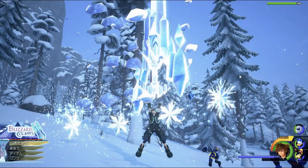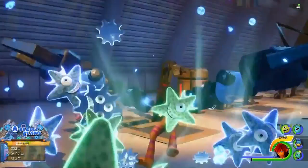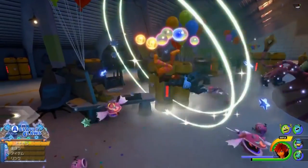Following on with the Frozen Keyblade transformations, we have a new gameplay scene of Sora using the second phase transformation, known as Blizzard Claws. It's part of the Speed Form where Sora is equipped with the green-based form outfit. Similar to Blizzard Blades, Blizzard Claws will be focused on speed-based attacks, combos, fast hits, and a lot of damage in a quick amount of time. This reminds me a lot of the Assault Claws, which is the first phase Keyblade transformation for the Monsters Inc. Keyblade.